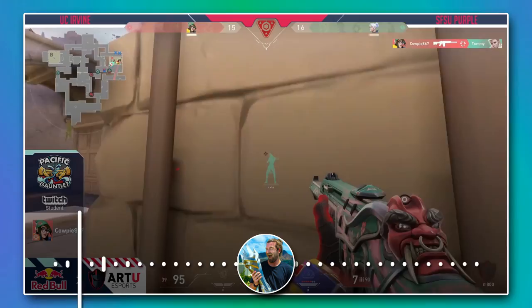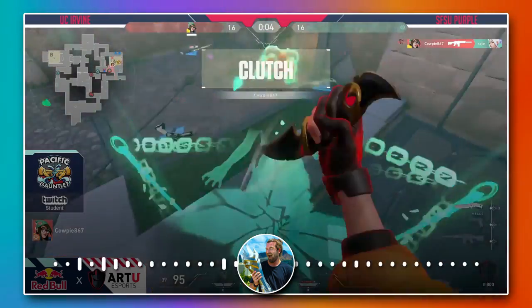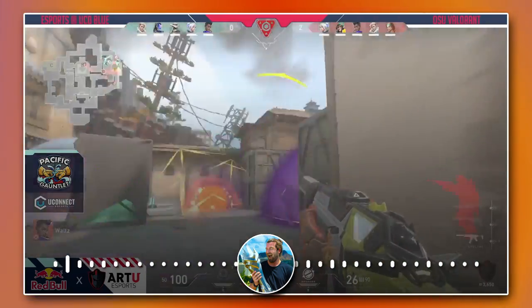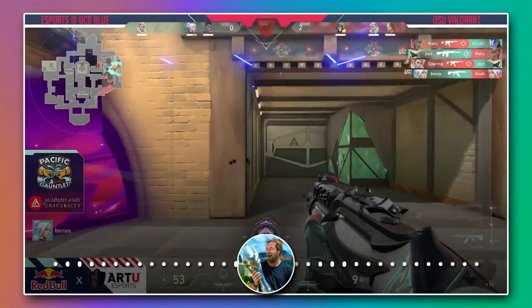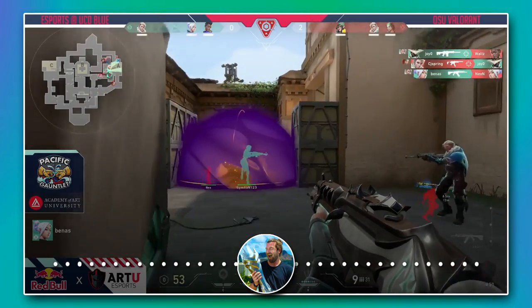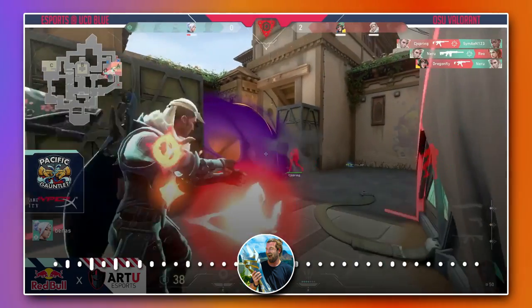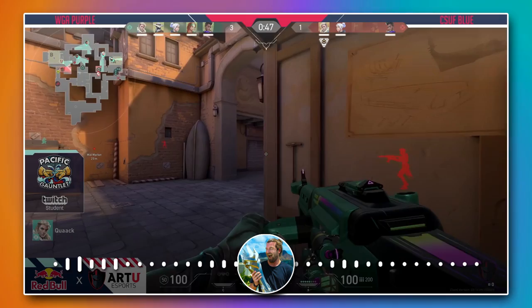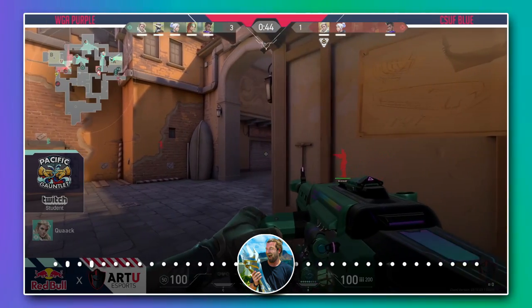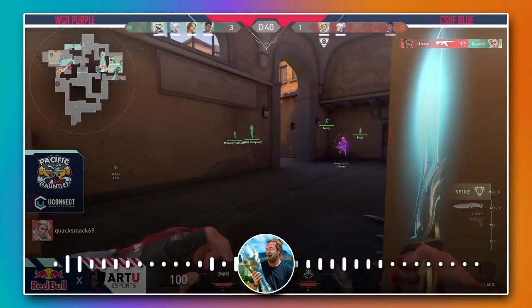Rate is one shot, one bullet is all that remains. And UCI stays in the game — it's 16-16. Waltz is going to be pushing out and he does manage to pick up the spray down on alley. Joy and Beans are going to pick up their own kills. CJ Springtakes out Joy, it drops down to the 3v3 situation. Beans on 53 HP going to try to fake out, and it will work out in the end. Quack getting ready to go through — not going to be ducking, but instead standing with this Odin.